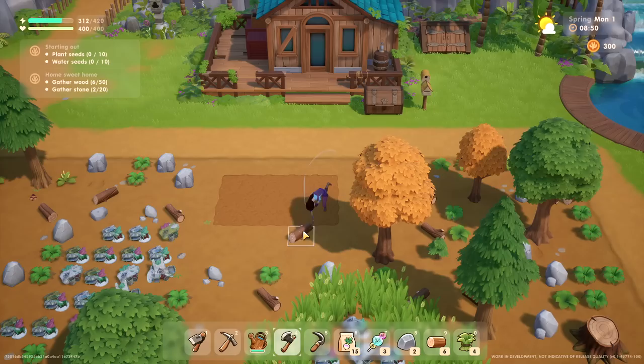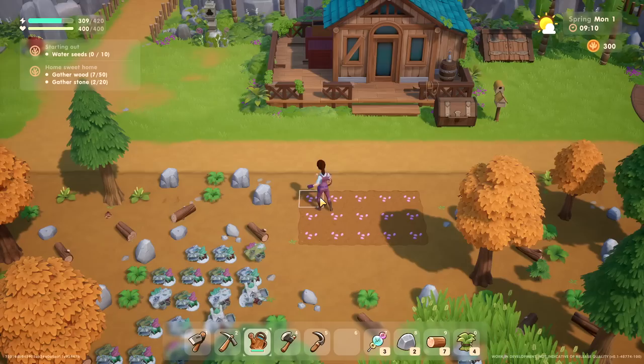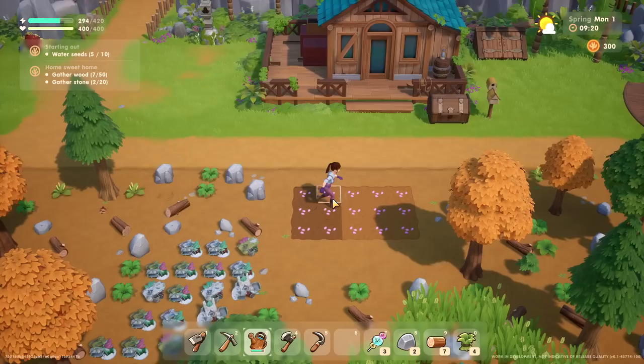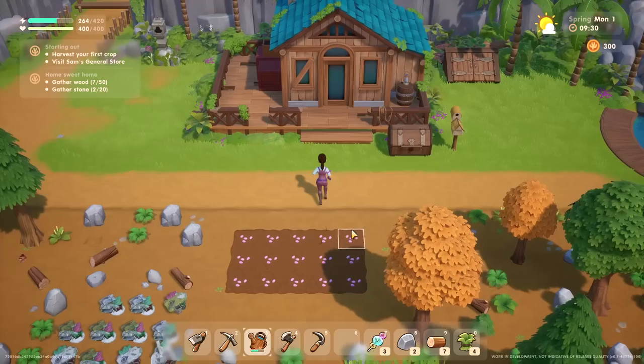I'll just get rid of this right here. Now let me — oh, that's quite easy. It's very easy. I wonder if there's going to be an animation or something they just haven't added. I mean, I don't really mind it — it's a bit tedious to sit through an animation when you want something done quicker. Look at that, we've already done it! Now we need to harvest our first crop and visit the general store today. Let's do it.